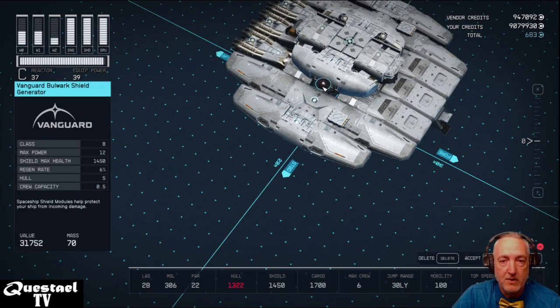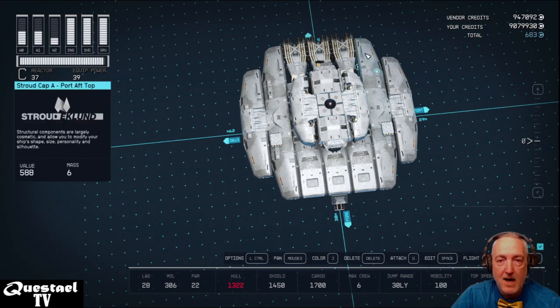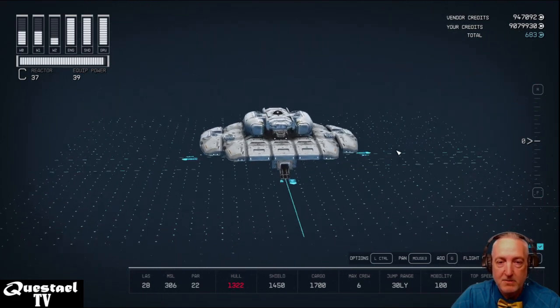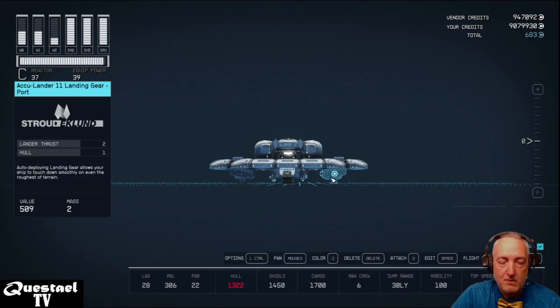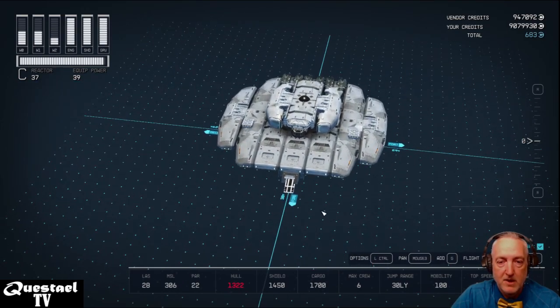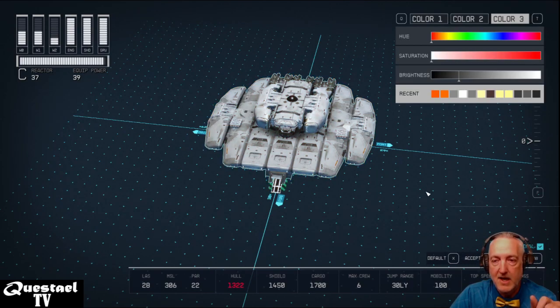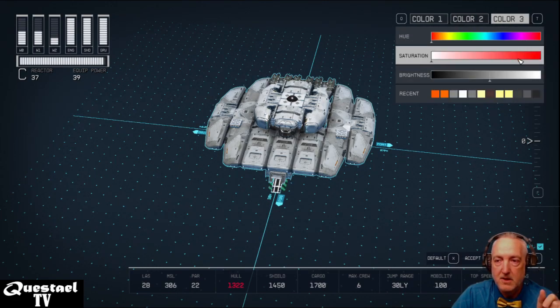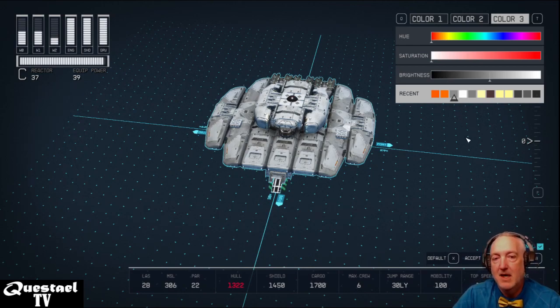The Vanguard Bulwark Shield Generator goes right in the middle on top of the ship — and that really accentuates the circular shape. You can see the UFO sort of shape with the landing bay opening in the front and the landing gear like two parts of the tripod. Now you can color the entire ship by double-clicking on it. A light gray works for most of the ship, with a darker gray for contrast, or even a little black for a camo look.